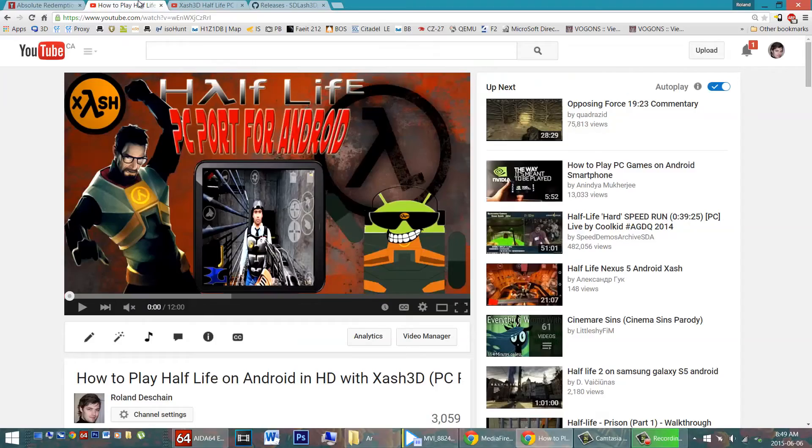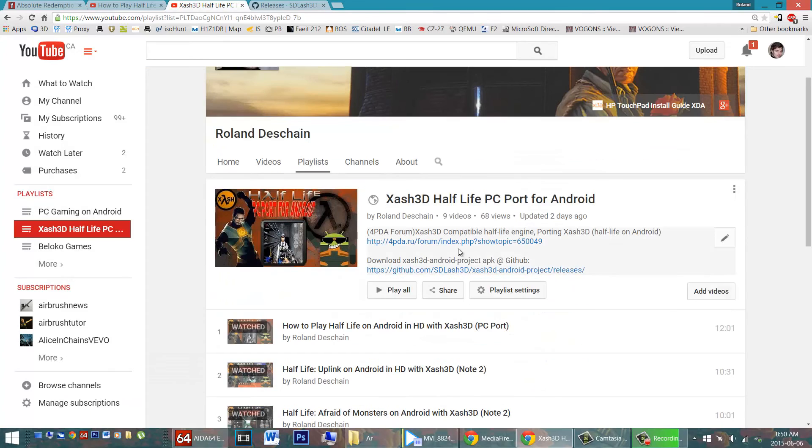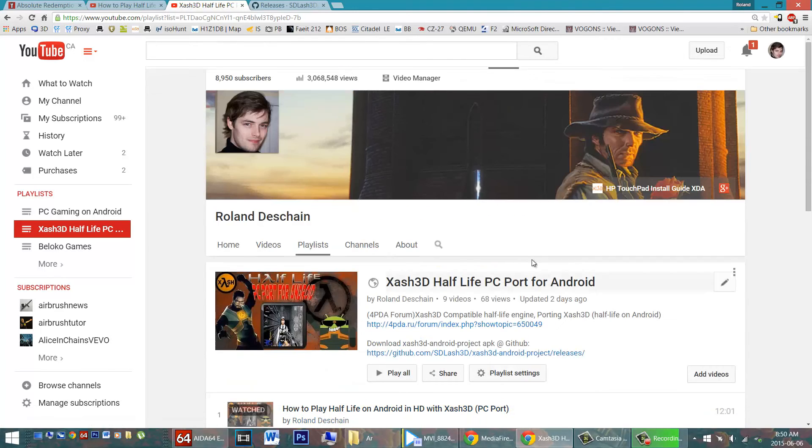If you haven't heard, you can play fully Half-Life 1 on Android with X-Ash 3D. Check out my full instructional video here if you haven't heard of it. In addition, don't forget to check out my playlist for all the X-Ash 3D ports that you can play on Android. I've also got a video about cheating and running mods, so don't forget to check that out.